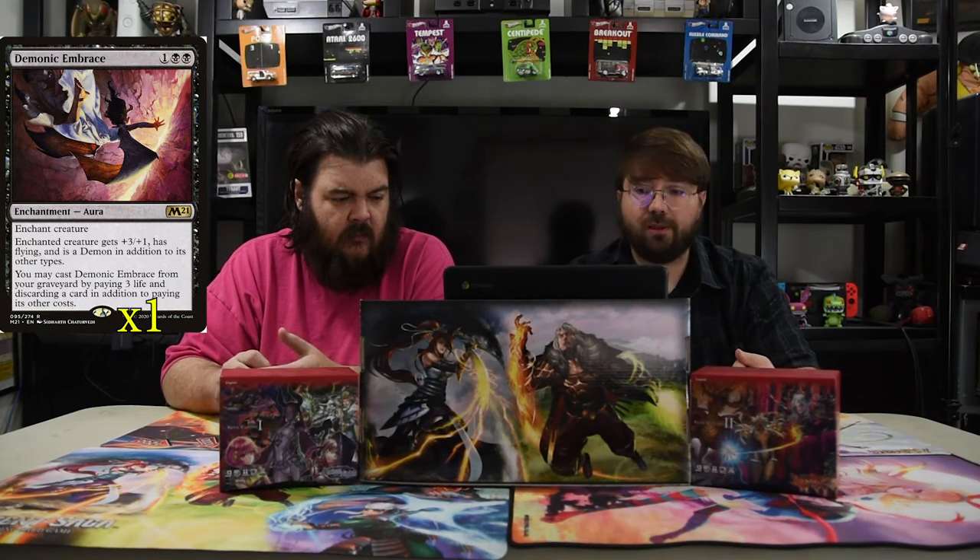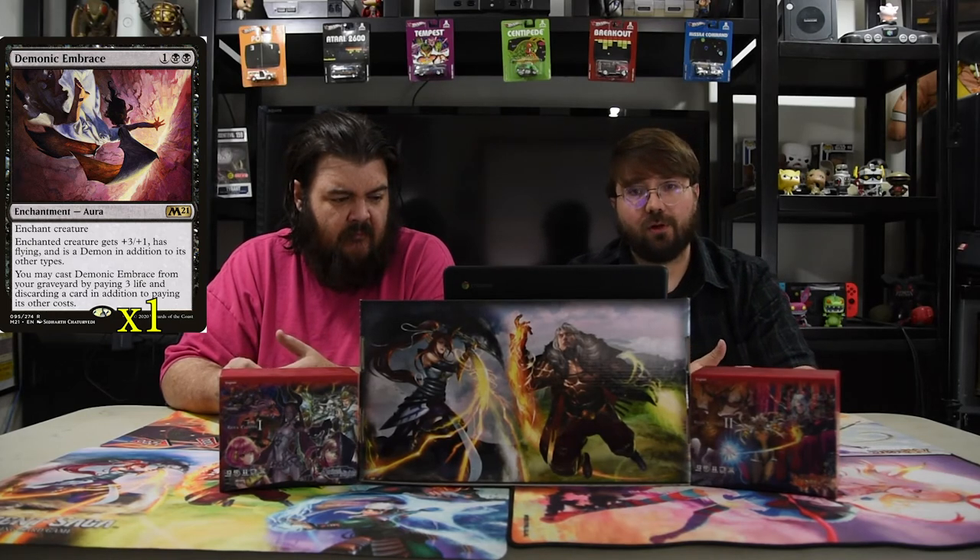For fun, we have Demonic Embrace. It's one and two black, enchantment aura. Creature gets plus three, plus one, has flying, and is a demon in addition to its other types. But you may cast Demonic Embrace from the graveyard by paying three life and discarding a card in addition to paying its other costs. So you can just constantly recast it — especially if you put it on Murderous Rider, you just gain five life a turn and hopefully run the clock.